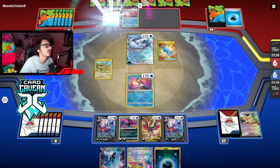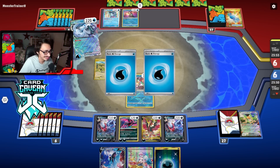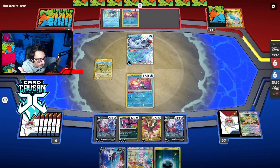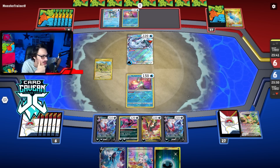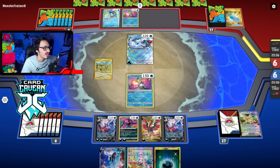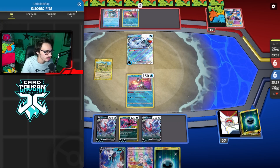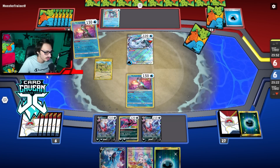Oh my God — if they Boss my Darkrai, I'm going to cry, because we had the perfect turn one. I have a response Iono if worse comes to worst. The start is so good. They play Arven this turn, which means if they have a Boss's Orders we're getting cooked. But it's Avery! Okay, that's fine — get rid of the Moltres, sure. Avery is a bit of a weird card to see, but it's better than a Boss.